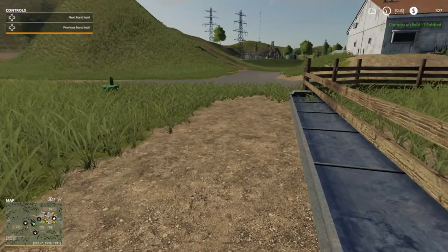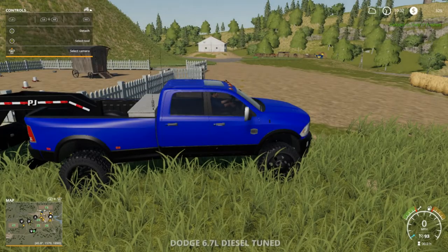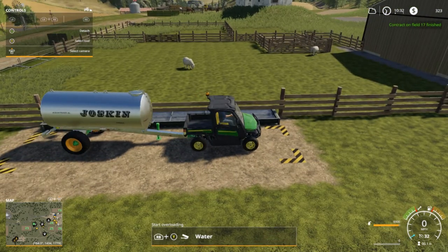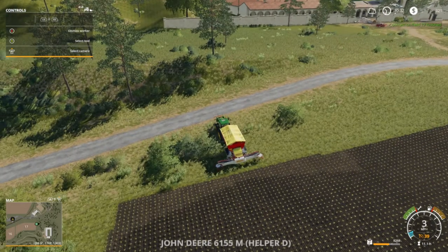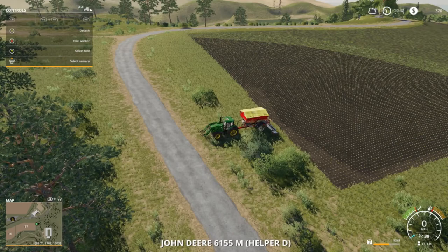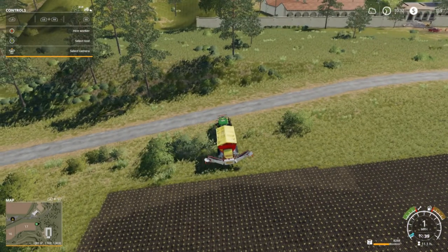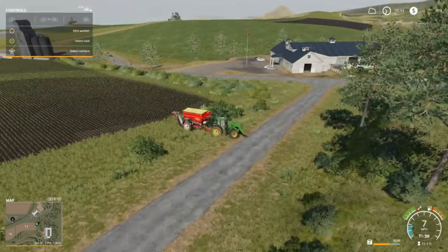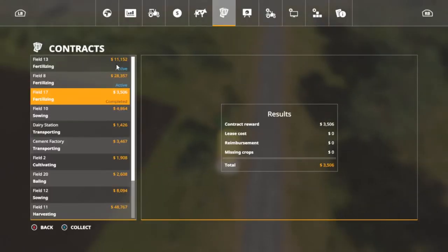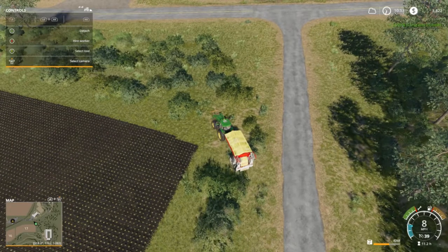I took our mule over to the sheep pen — we got two of them out there. You need to stop the fertilizer spreader as soon as the contract's done; a lot of times I probably could have stopped about 40 feet back and saved that fertilizer. Let's collect that money — we got two fields left so I'm going to field eight.